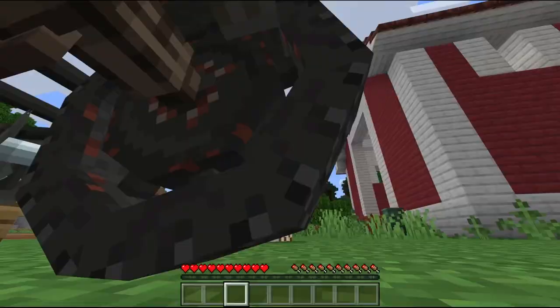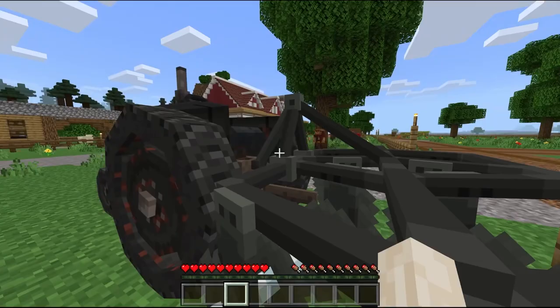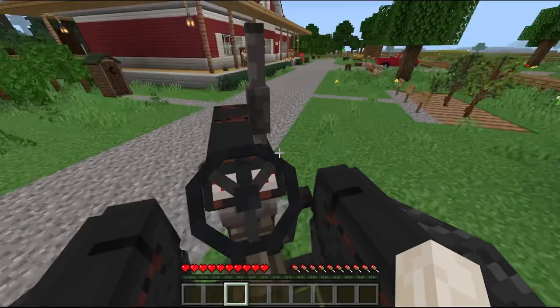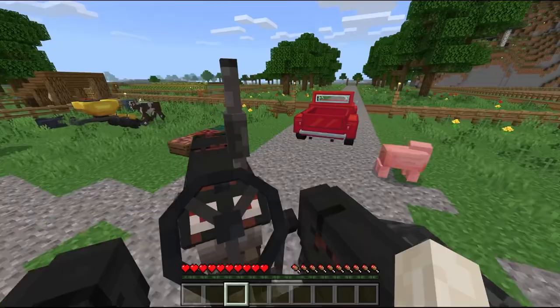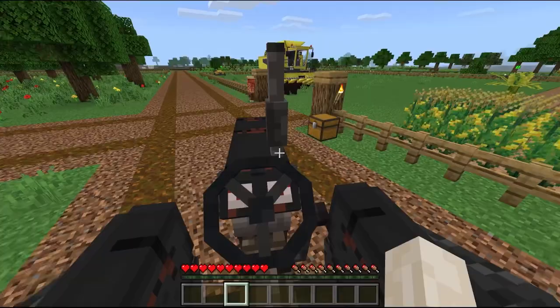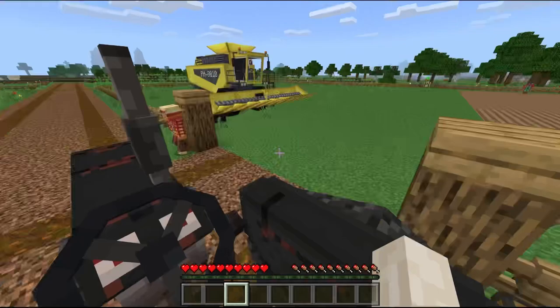But before that, let me teach you guys how to detach our plower. I think you just crouch and right click. Well, it got shot over the fence, but good enough for us. Let us go get our sprayer. I think the next thing we need is a sprayer. Oh, that is a seeder, not a sprayer. We need a sprayer instead of a seeder. We found our sprayer.